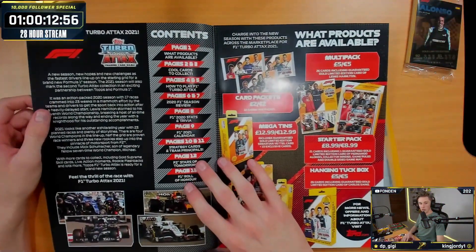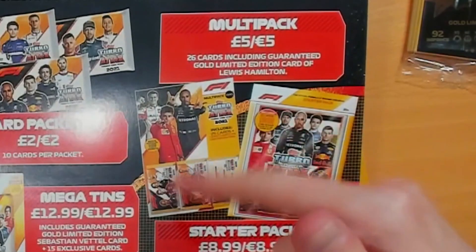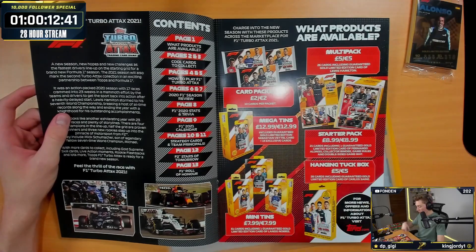Here are all the items so you can see what I've bought. You've got the loose packets, which are two pounds — they've upped them in price now. Then you've got the multi-pack, the binder, the deck box, the three mini tins, and the mega tin was the other item. So you've got one of every item.